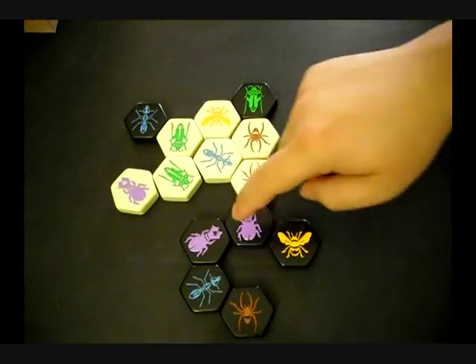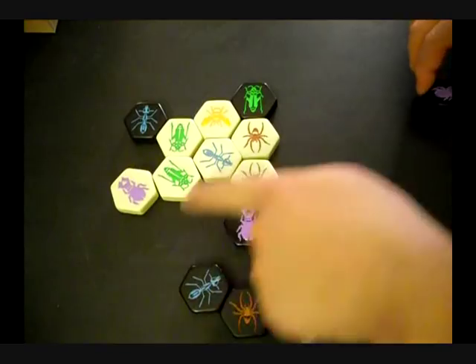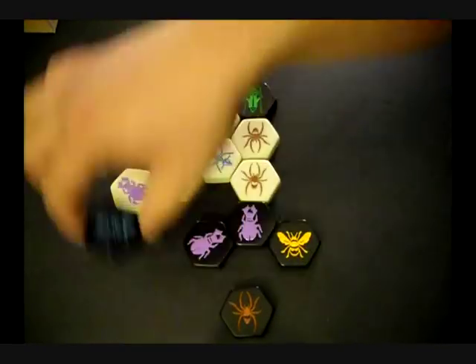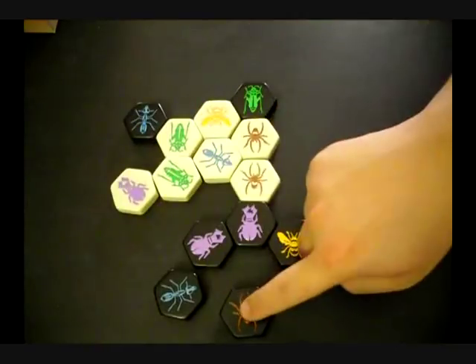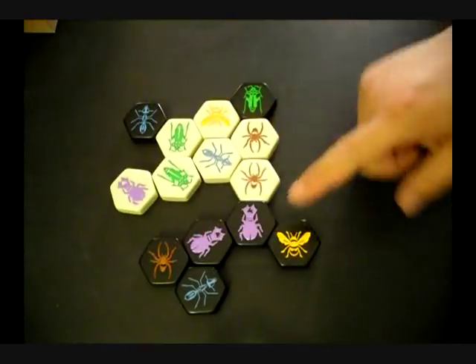All pieces in the hive must stay connected to each other. You cannot move this beetle because it disconnects others from the hive. The same goes for this ant because the spider is blocking it in. The spider can move freely because it is not being used to connect others in the insect hive.